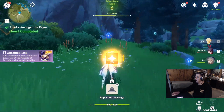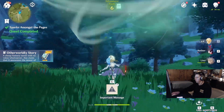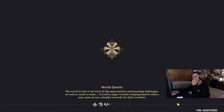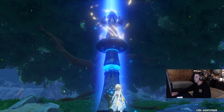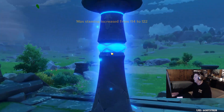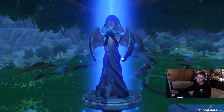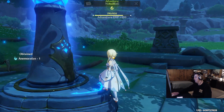Once you're out, turn left and pick up this Anemoculus right here. Once you pick that up, hit your map, teleport to the statue, Worship, Offer All - and boom, you've hit Adventure Rank 7! It'll differ on your run depending on how many mistakes you make, but once you get it down it's quite the system.